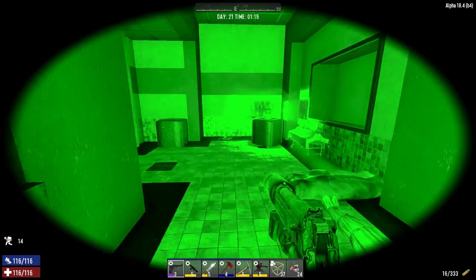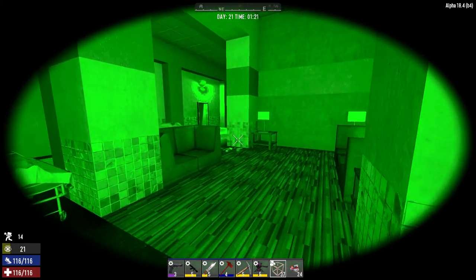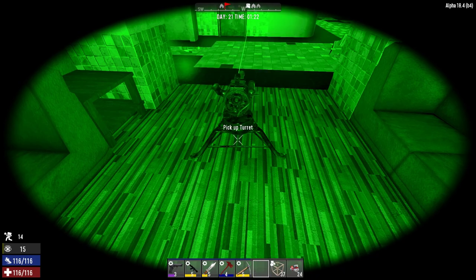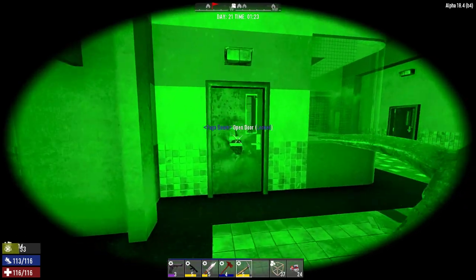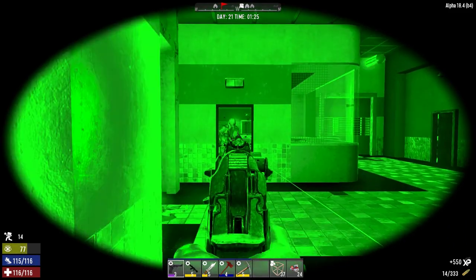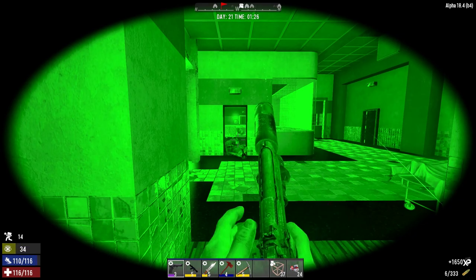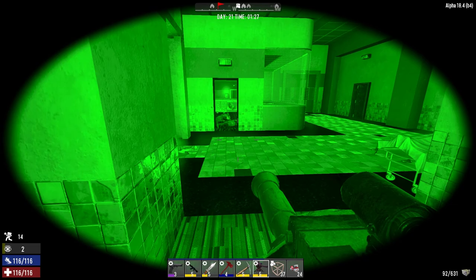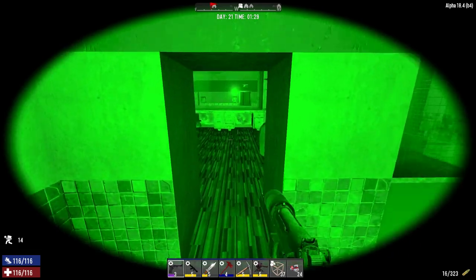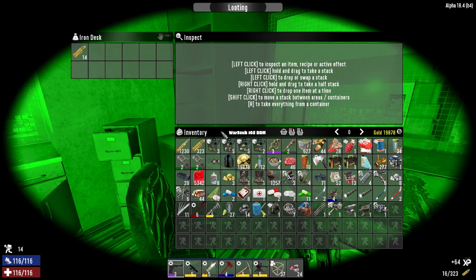We got some zombies in here we never took care of, so let's go take care of them now. This floor should be cleared I think. Let's put this down - don't know if we're going to need it but better safe than sorry. That was quick and painless. Let's make sure we're reloaded. We got some - I'm going to check these guys out. Oh, that's nice.